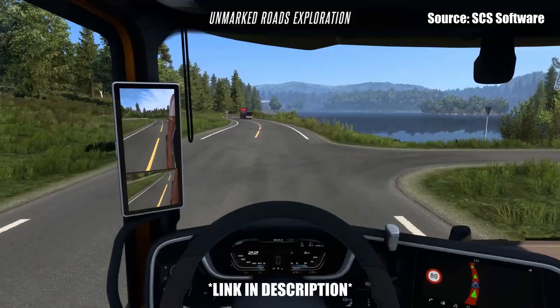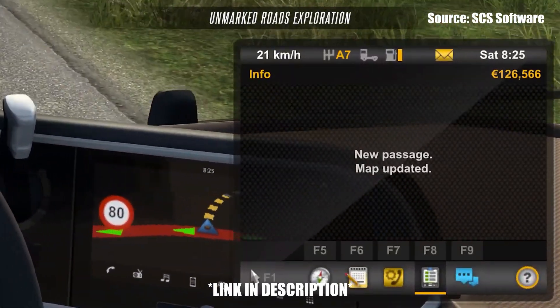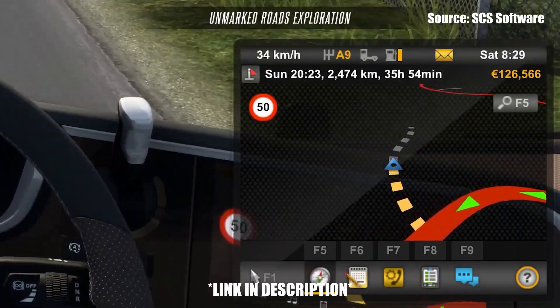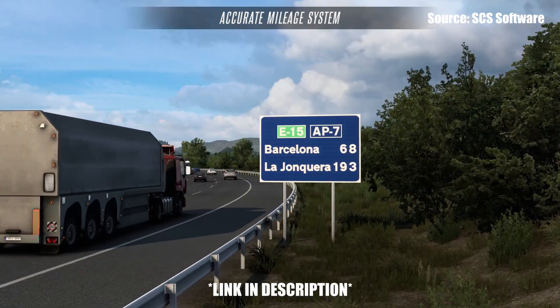We have a new way unmarked roads are now marked on your map and how unknown or hidden passage roads are explored. Various distance signs along the side of the road have been updated for an accurate mileage system within the game — meaning if a sign says a certain amount of kilometers or miles to a city, that is now accurate in ETS2.